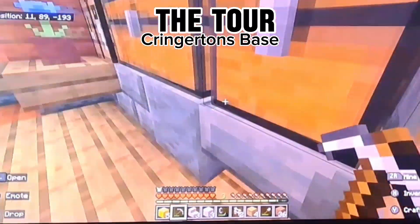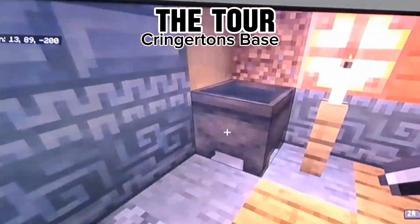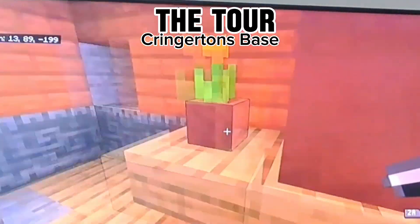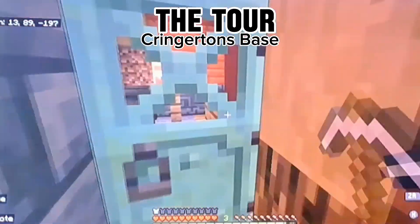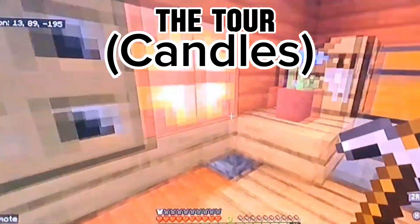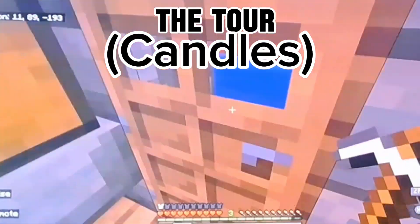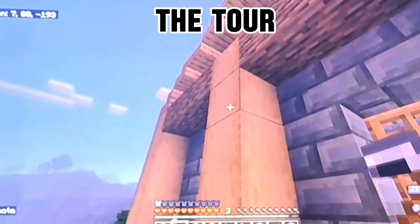It's made of tough bricks. He has a copper door, cauldron, pot, flower pot, missing block I think. We have candles. It's light now. So that's sort of his entire base.